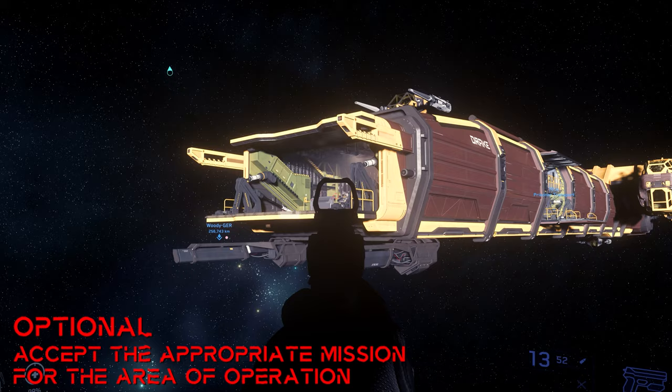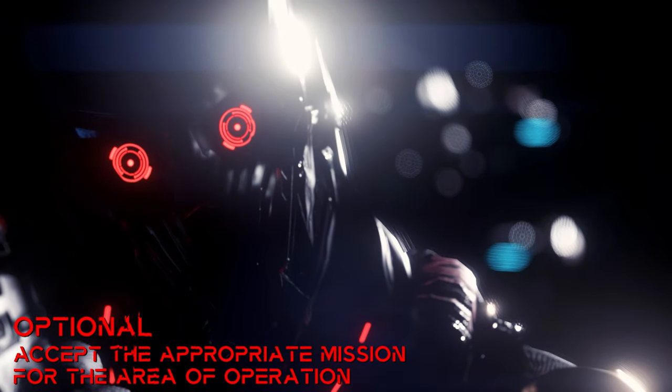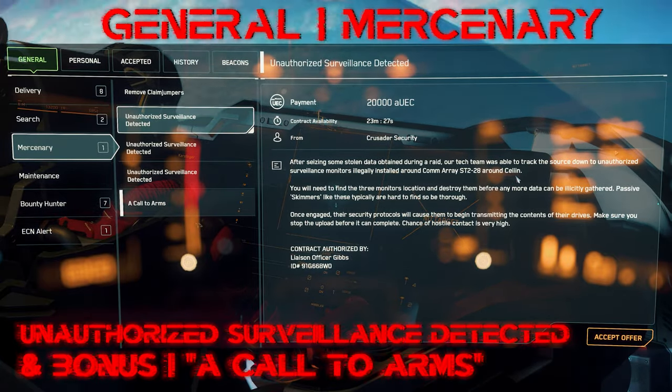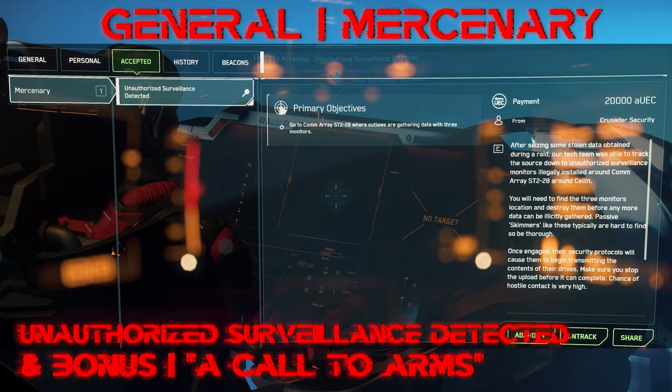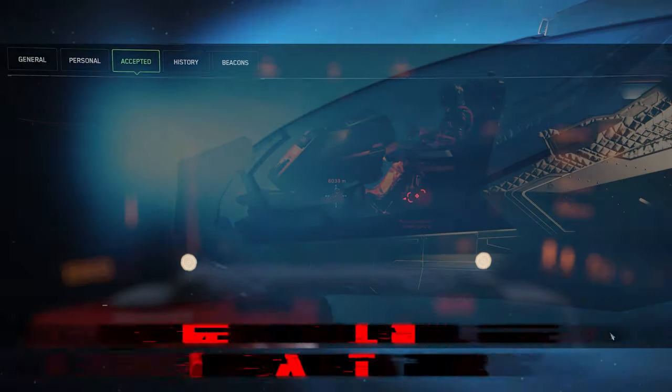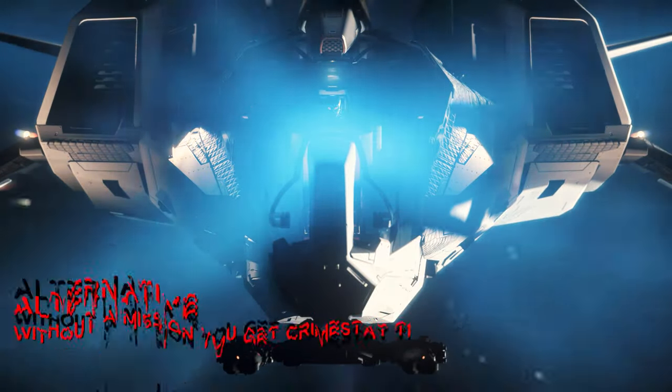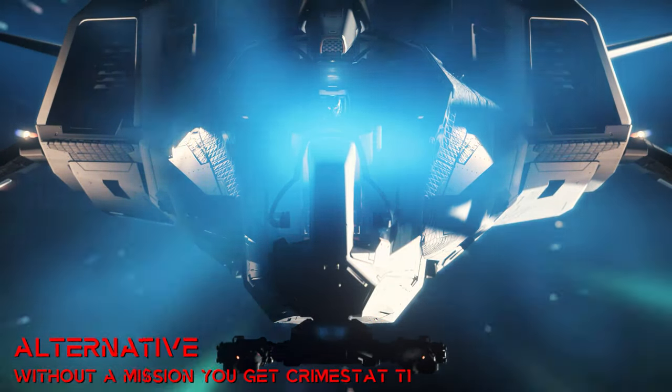Basically we receive a level 1 crime stat when we try to hack and deactivate a comarray that is responsible for monitoring a certain area. However, we can accept the legal mission 'Unauthorized Surveillance Detected' for an area of your choice, whereby we automatically avoid this level 1 crime stat when approaching the comarray and optionally even get paid for it.